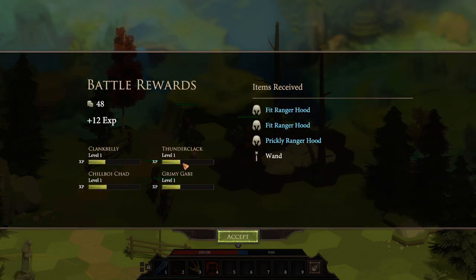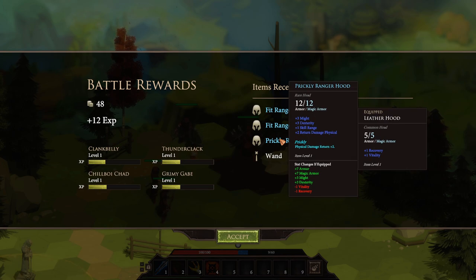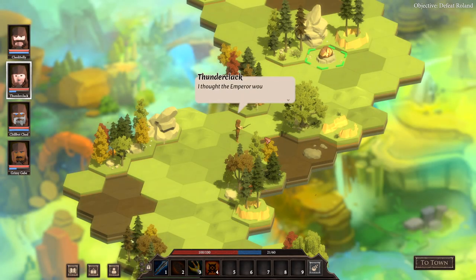Not bad — we got a little bit of XP right there. I actually do like this little display for the end of battle butcher's bill and synopsis of what you accomplished — I like that a lot. He's got a wand of fire damage but that'll give him stats, which is kind of dope. We've got a prickly ranger hood, and it looks like we got one for like everybody so we should be okay here.